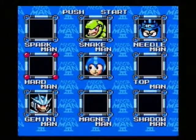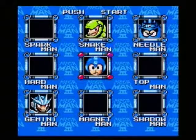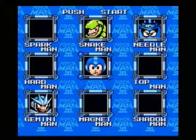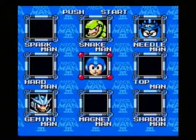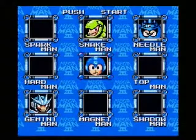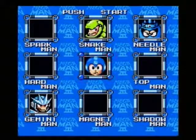Hard Knuckle is actually the weakness for Top Man, and that closes the loop on these five Robot Masters. The three that are remaining — Snake Man, Needle Man, and Gemini Man — they have their own circle of weaknesses, which we'll get into next time on Let's Play Mega Man 3. See you then.